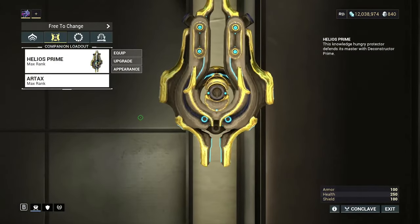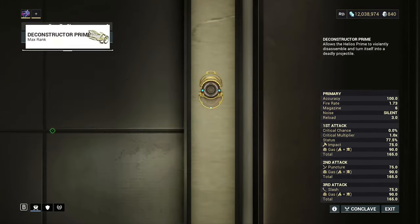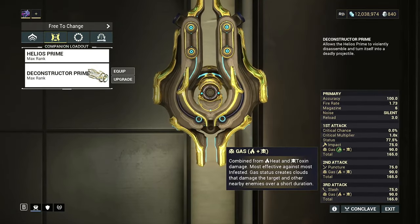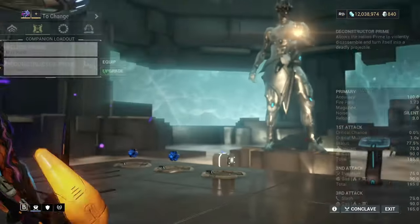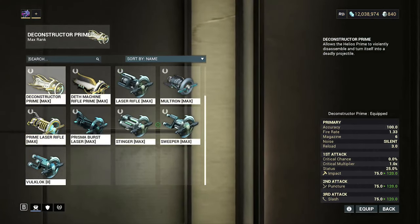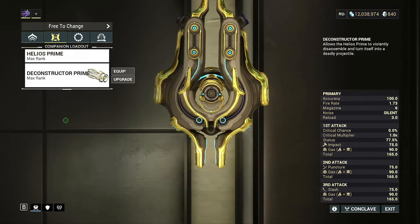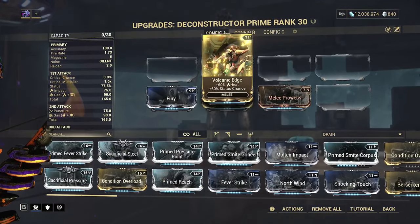What I found is gas procs actually do work, even though electricity procs don't, which doesn't make sense. The best thing is the Deconstructor. You can get gas procs to proc really easily with its high status chance. You do not need the Prime version because it still has the same amount of status chance between the two of them, and the same magazine size — it just does more damage with the Prime. I have gas on it with two mods, Fury for more attack speed, and then more status chance.